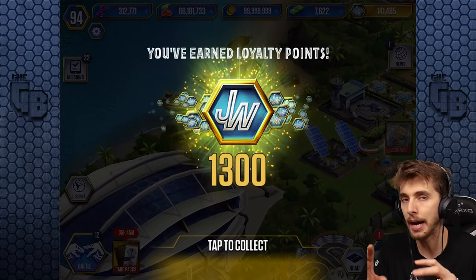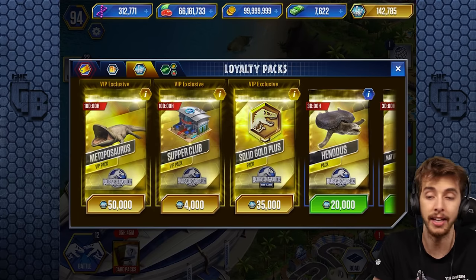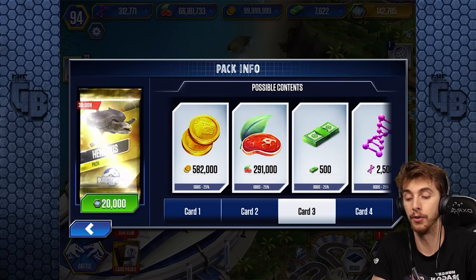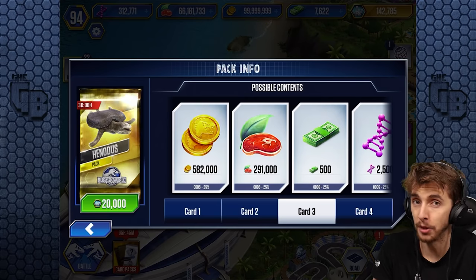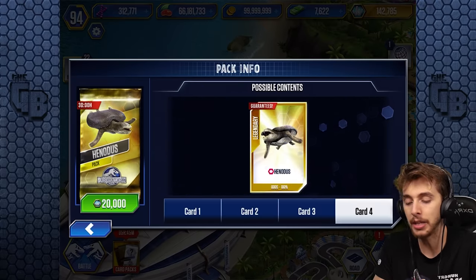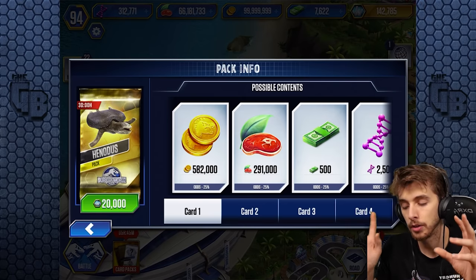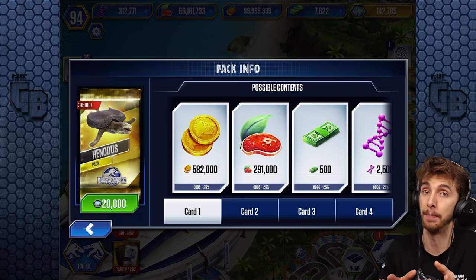We've saved up so much solid gold. It gives us like 100 each time and we may as well do it — solid gold packs are great. I get almost 600 to 800 VIP points a day. We got Concave in there, which is good, and DNA, but unfortunately it was coin — no books. It costs us 10,000 so it really only costs us 8,700 net per day. Opening a solid gold pack a day only costs you around 8,000 VIP points net.